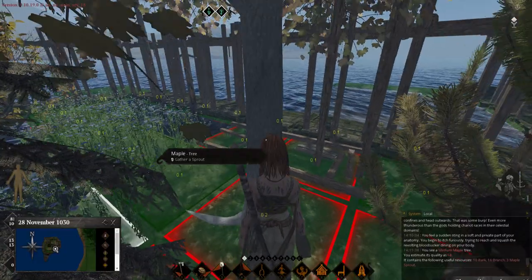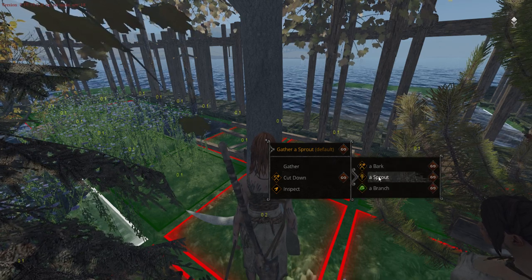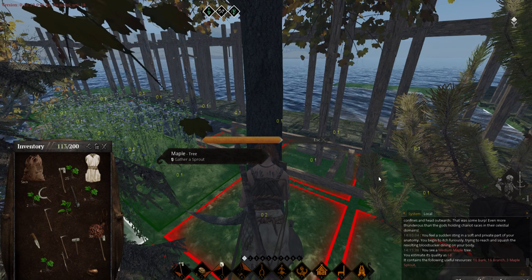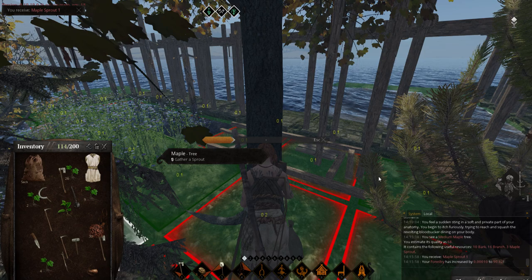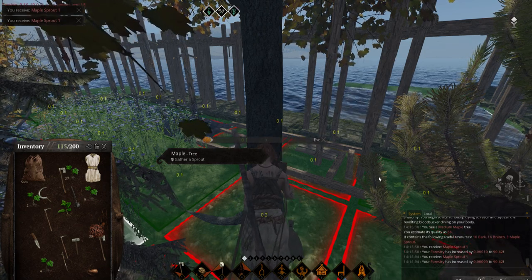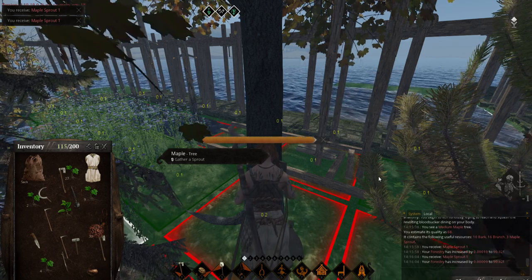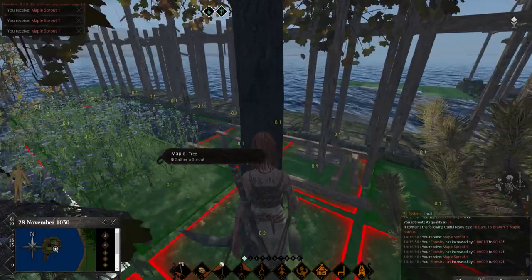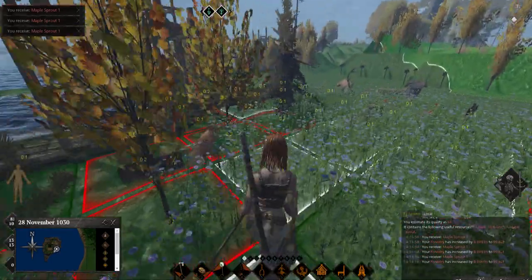Number one, you don't cut down any tree above 65. Number two, if it has sprouts over 65, it's important for me to collect the sprouts - I can click the sprouts because I have the skill high enough. This is a medium so we wouldn't cut it down anyway.